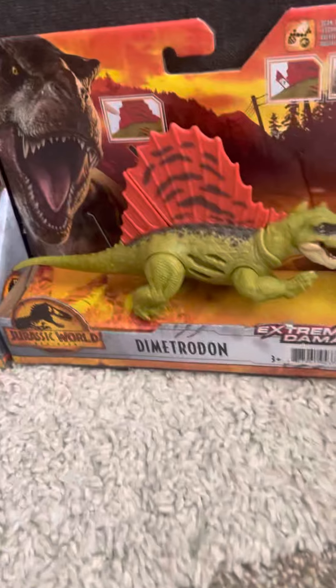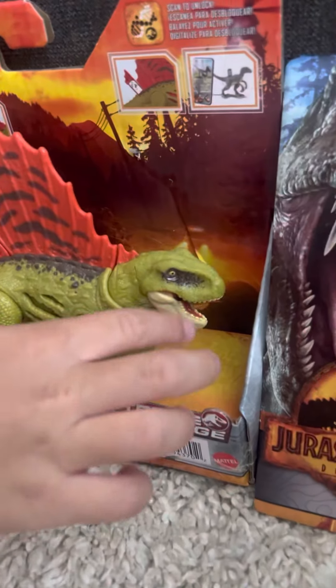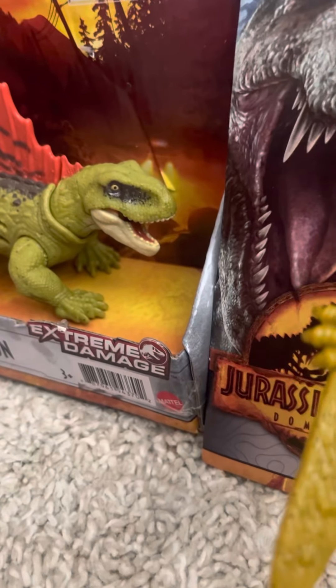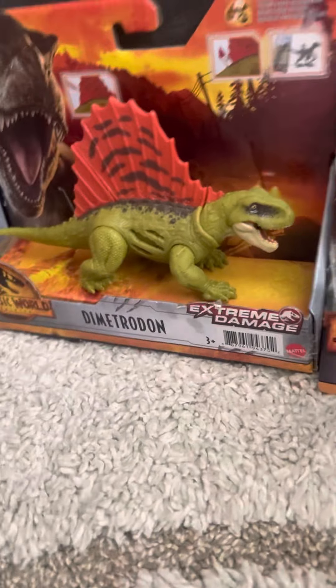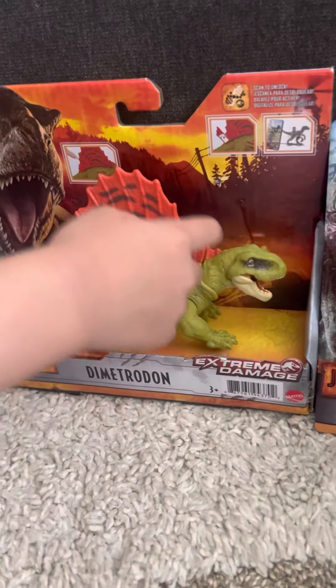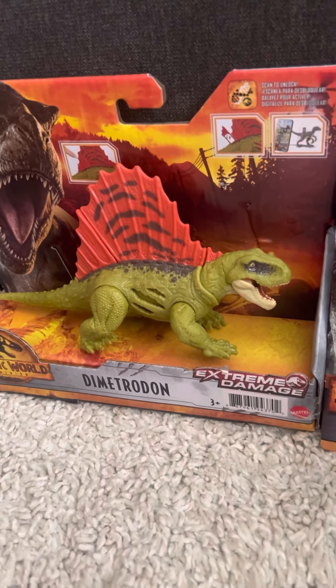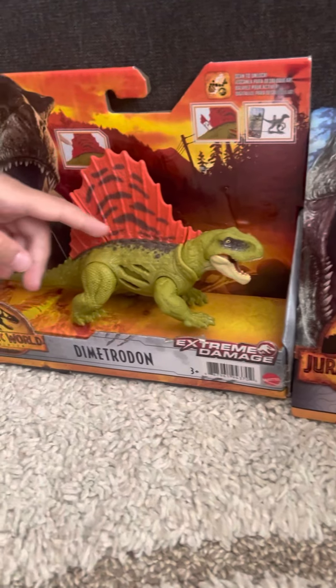Let's go to the next one. So we have a dimension dinosaur, and it has these beads and yellowish eyes. It has spikes or tentacles — whatever it's called — but it has these round things on it.